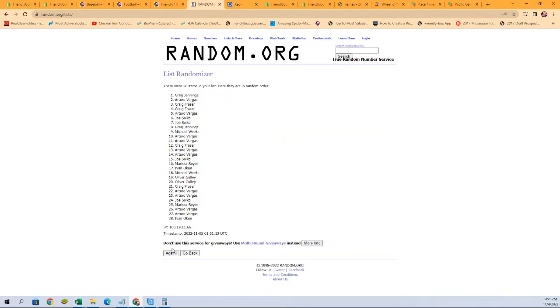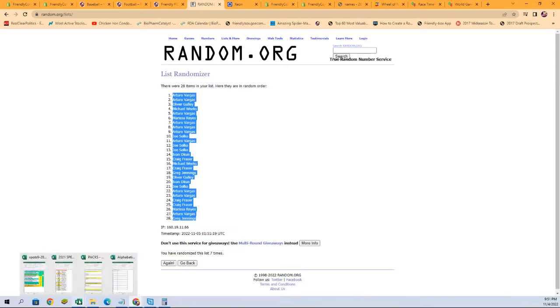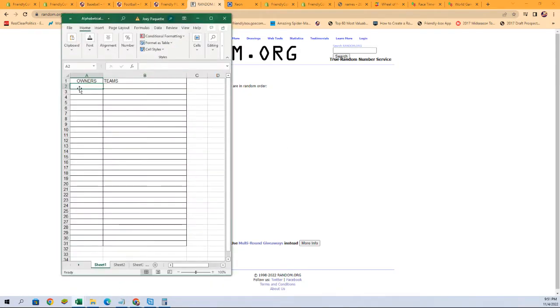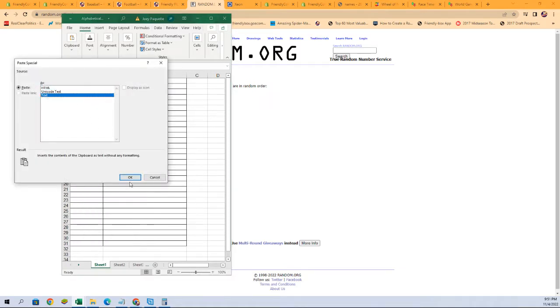One, two, three, four, five, six, and seven. I'm going to copy that, grab our spreadsheet, and put these names in here. Then we're going to grab our team names and do those seven times.